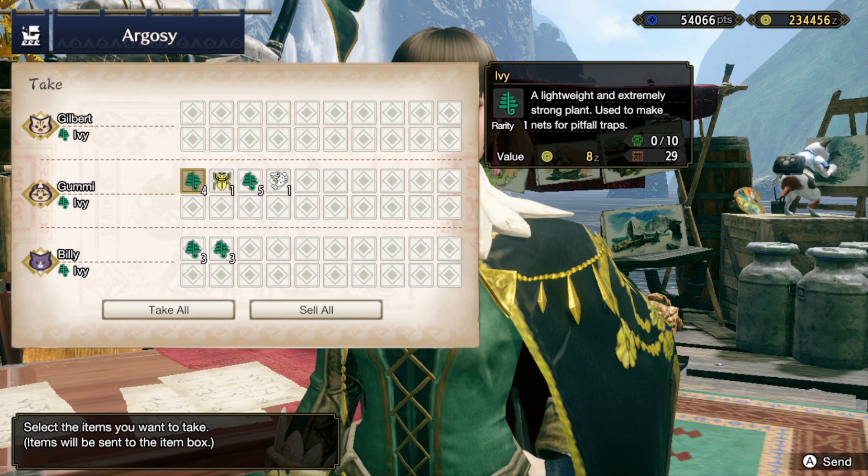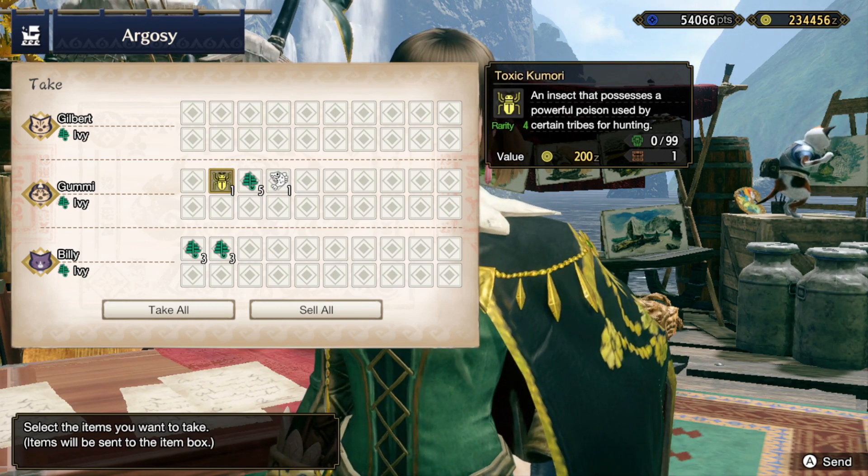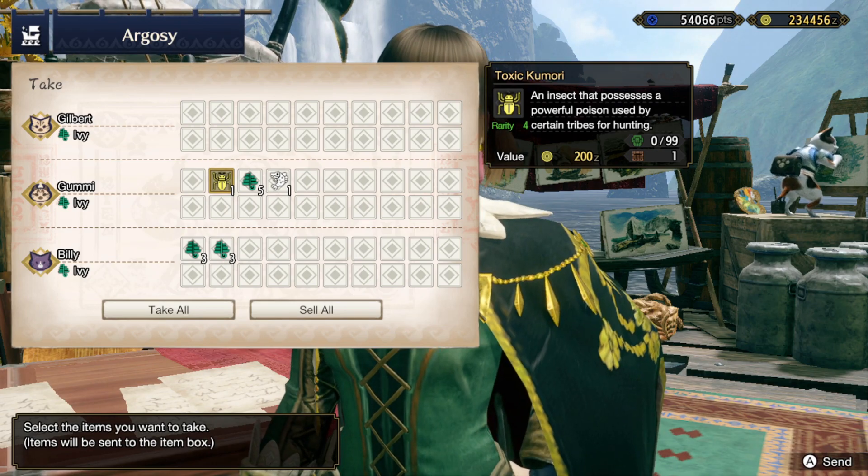To get the toxic Komori, all you need to do is trade for some plants or fish. I chose to trade for some ivy and you should get it pretty quick.